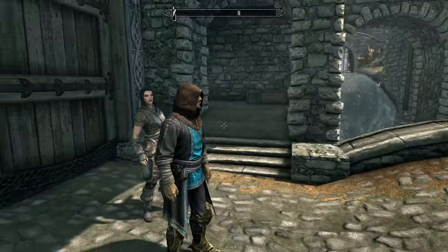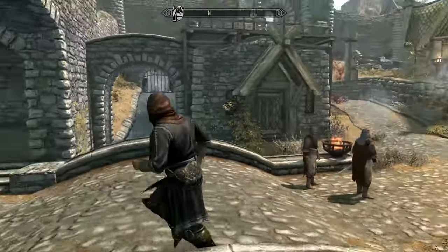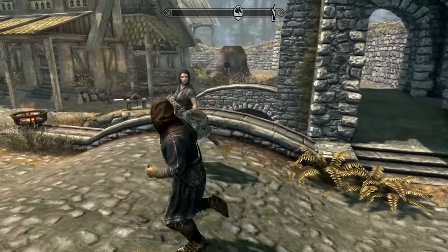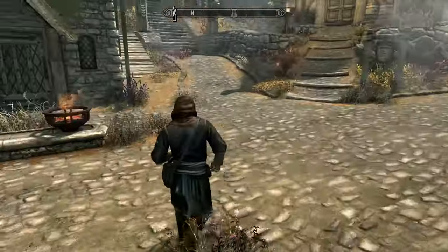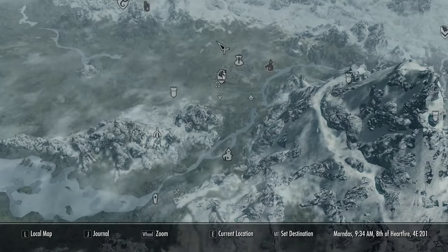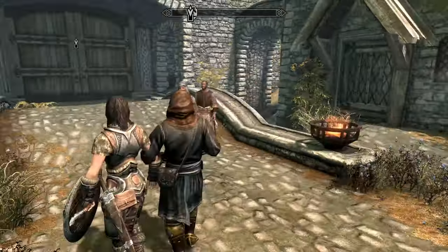Welcome back to the Spaghetti Hoops channel. In today's video I'm going to show you a chest glitch in Skyrim where you can pretty much make unlimited gold. First things first, you want to come to Whiterun here on the map, and once you enter Whiterun you want to start at the main gates.